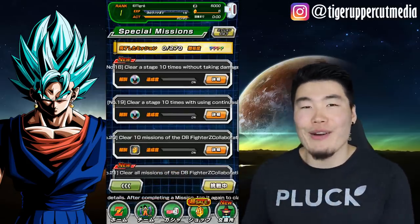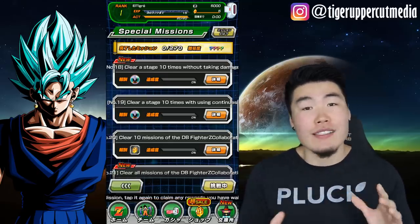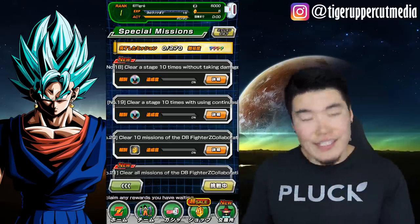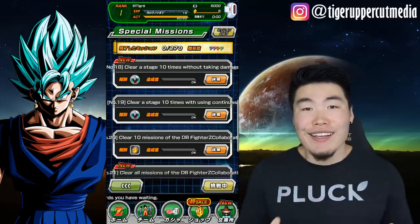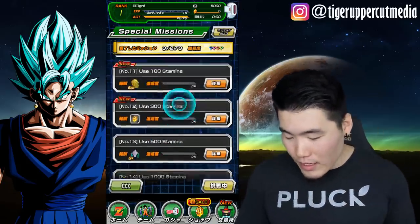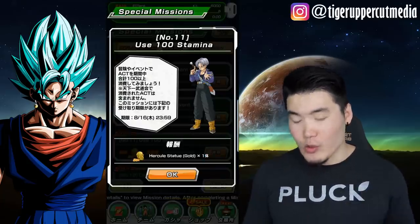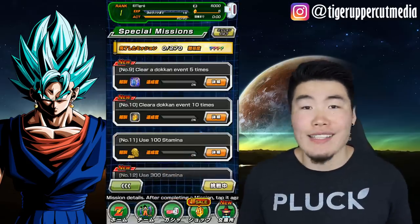Of course there are still some kinks that need to be worked out because it is the first version. But little things like that don't really matter — overall it's still a huge improvement from what we had before. For example, this Hercules statue — all I have to do is use 100 stamina. You would not have known what that said in the past.